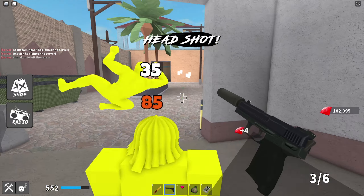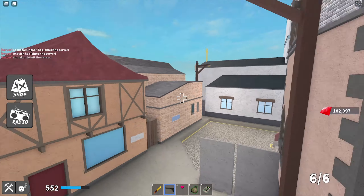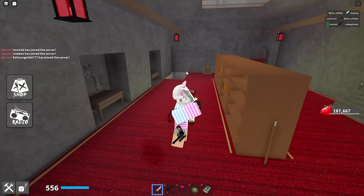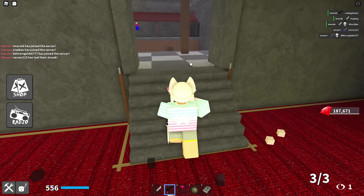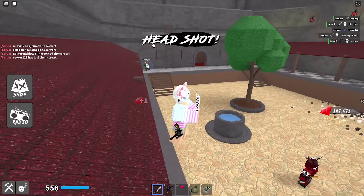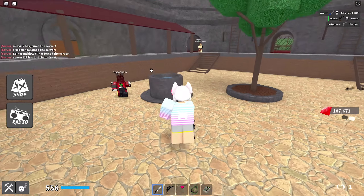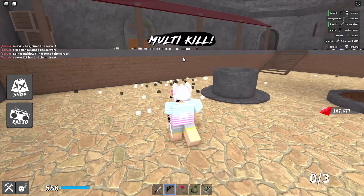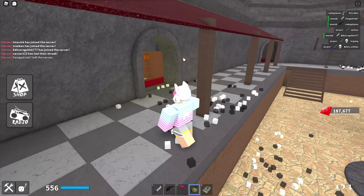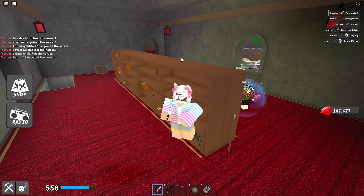We joined the server, and on screen right now you can see how the crosshair normally looks in knife ability test. As you can see, we currently don't have the crosshair — we just have the default Roblox cursor, which isn't really that good and is a bit weird to play with. I've seen a lot of people complain about it and I totally understand it. Also, if you switch to the gear you get a different cursor, and if you switch back you just get the regular Roblox one.